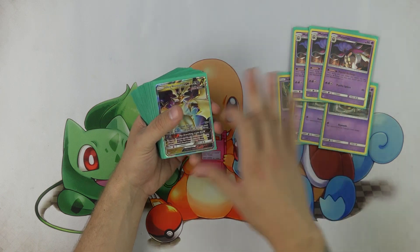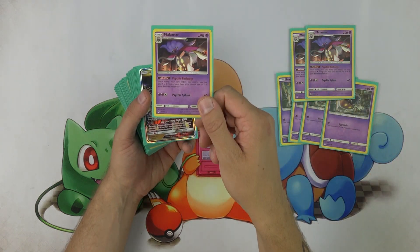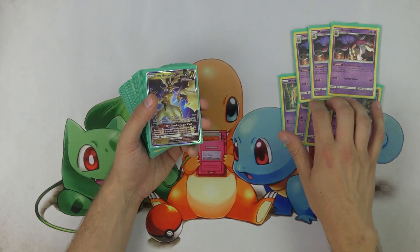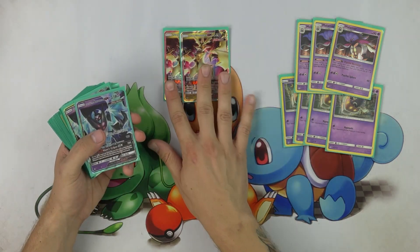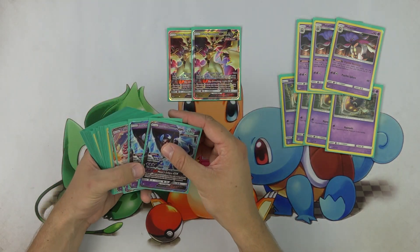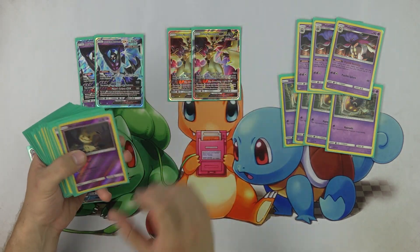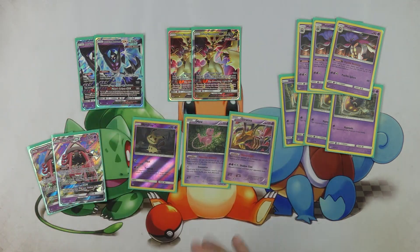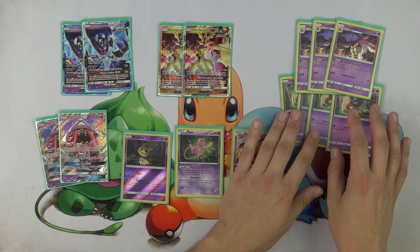A four-three Malamar line is the backbone acceleration for this deck. Malamar, of course, with that Psychic Recharge ability, brings Psychic Energies back from the discard pile to your benched Pokemon. To take advantage of that ability, we've got two Ultra Necrozma GX, two Dawn Wings GX, two Tapu Lele for support and occasionally attacking, a Mimikyu, a Mew, and a Giratina promo. That's it for the Pokemon, and I like the division of Pokemon we have here.